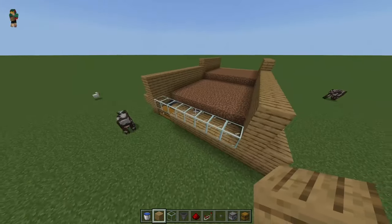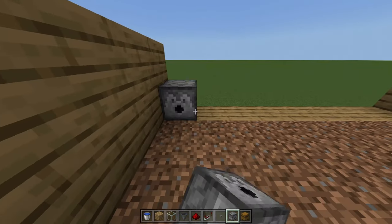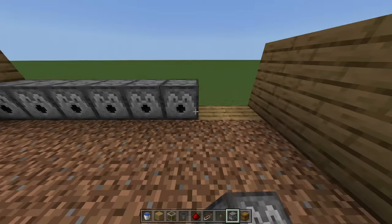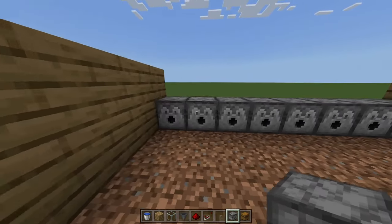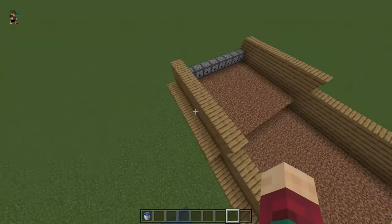Now that the whole farm is encased, grab your dispensers and place eight of them in a row — one, two, three, four, five, six, seven, eight. Then put water buckets into every single one of those dispensers.